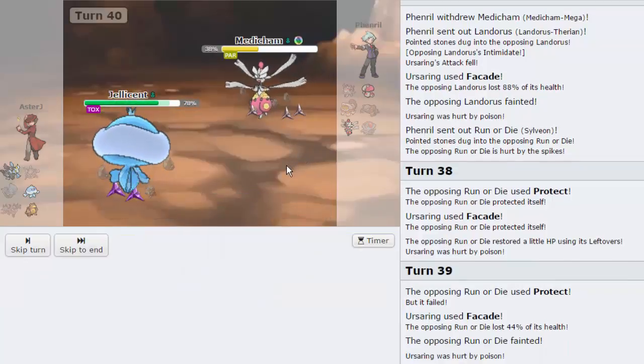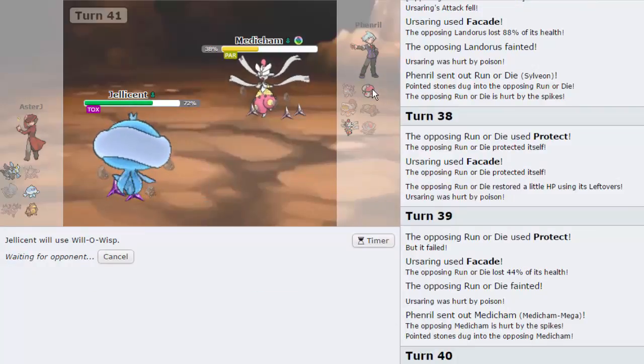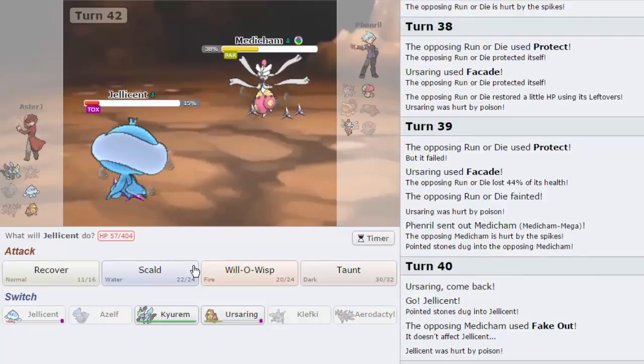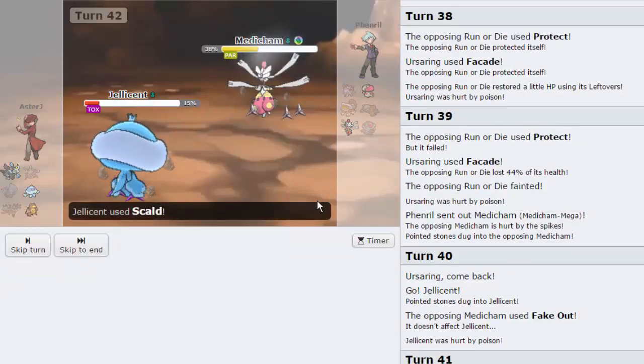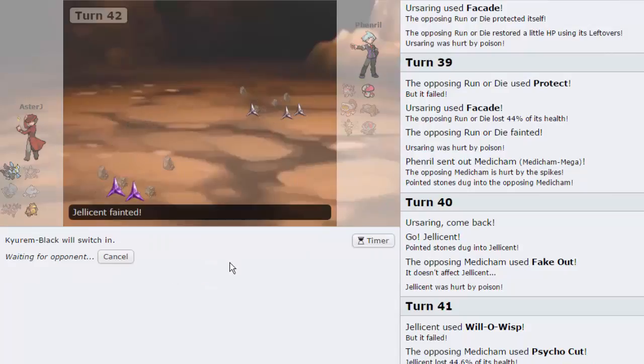Now we will click Will-O-Wisp. Because if he decides to switch out, then we are good. And if he doesn't switch out, then I can go back into Ursaring after he knocks out my Jellicent and just get another knockout. And then Kirim comes in and just wins. Will-O-Wisp is going to go off — he is going to stay in and go for a Psycho Cut, actually. Interesting option. Let's go for the Scald right here. We are able to knock out the Medicham with a Scald, which is impressive. And now I'm going to let Kirim get the last kill because it's the only member that has not hit the field yet.